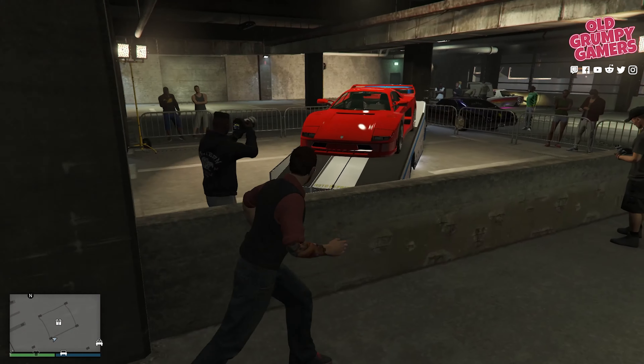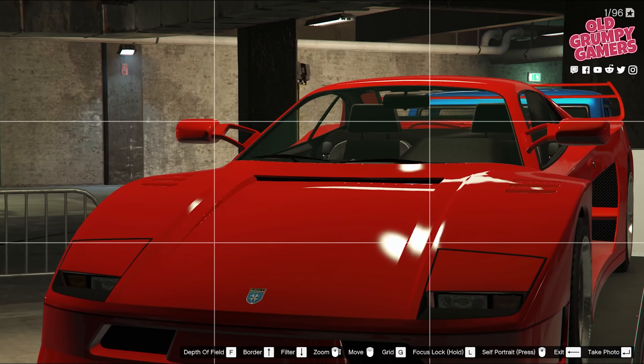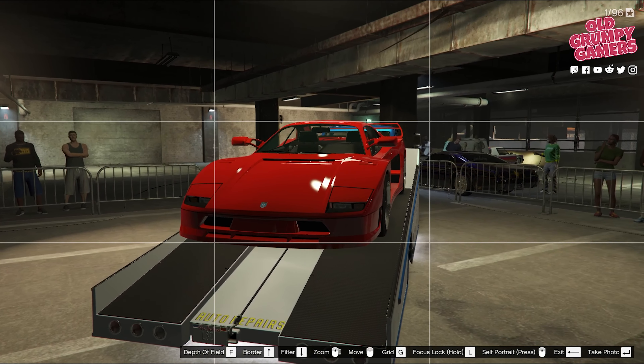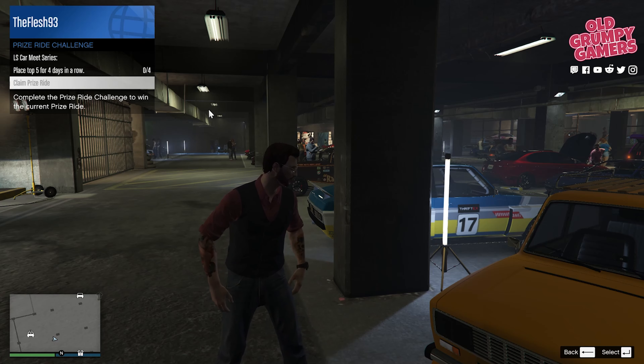Starting with the Los Santos car meet prize ride for this week, we have the Turismo Classic, which is quite the sports classic. According to GTA Base, this one tops out at about 150 miles per hour or around 242 k's and retails at 705 grand plus upgrades. To win this one you'll need to place top five in a car meet race for four days in a row, which should be reasonably straightforward if not a little tedious, so grab it if you have the time.